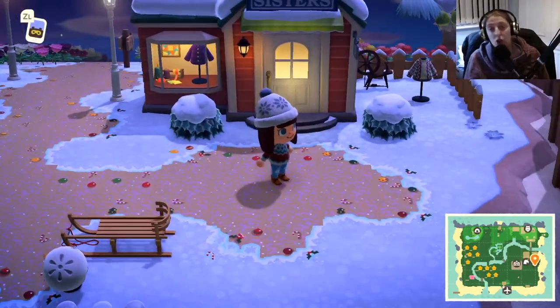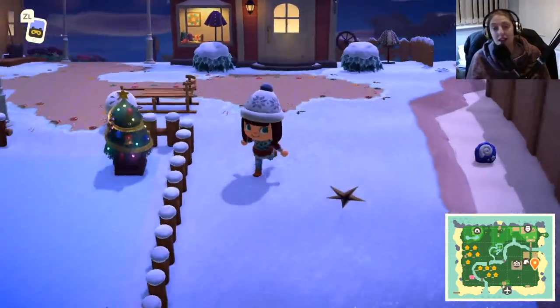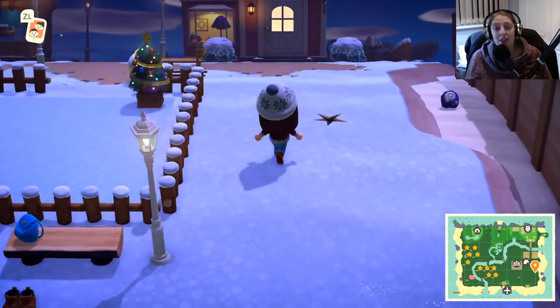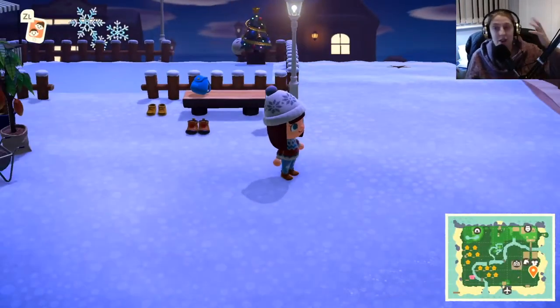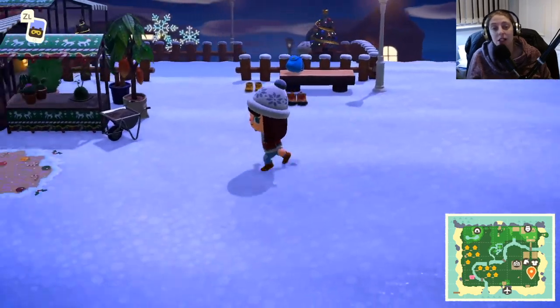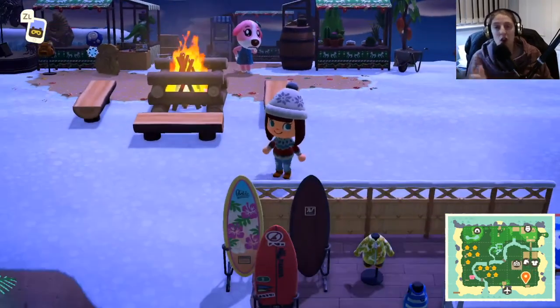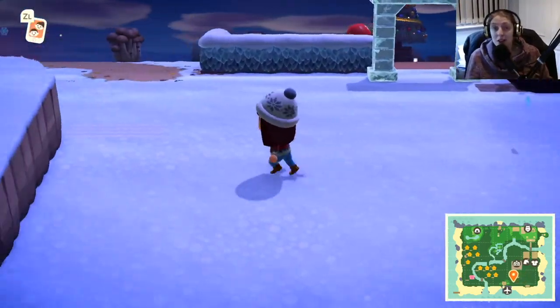The last thing we need to touch on is the new clothing, again due with the update, that is dropping into the Able Sisters. Make sure you head to the Able Sisters each day and see what clothing is coming in. There are various different items from the festival outfits, the vest, festival headsets, and things like that. So in the lead-up to the event there is quite a lot you can get your hands on this month.